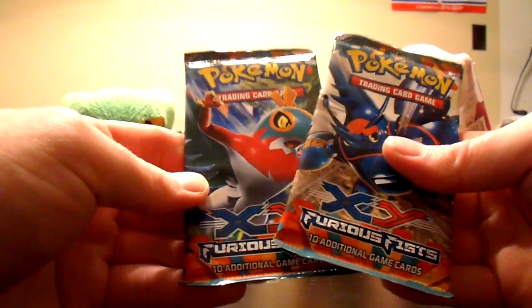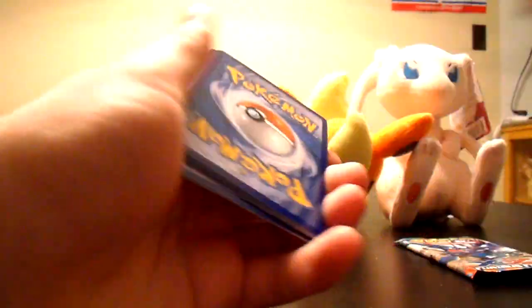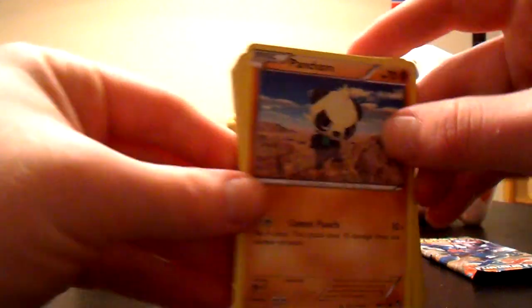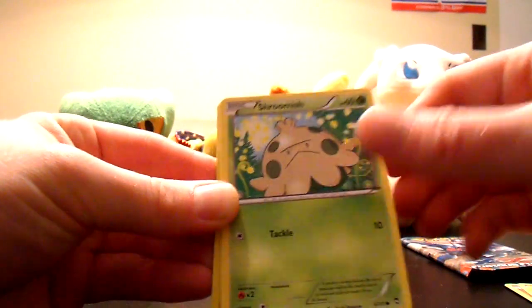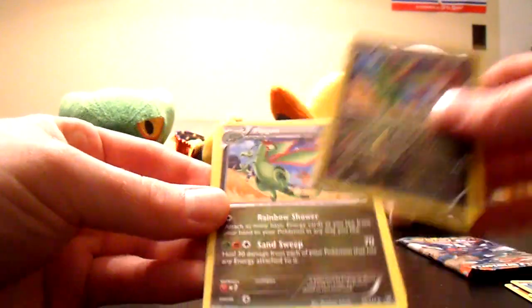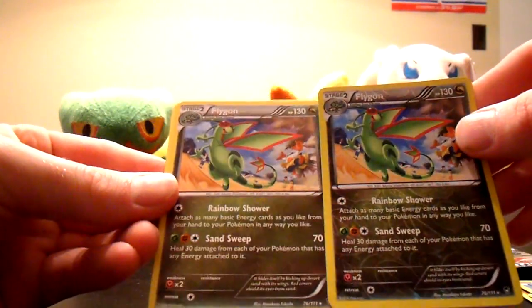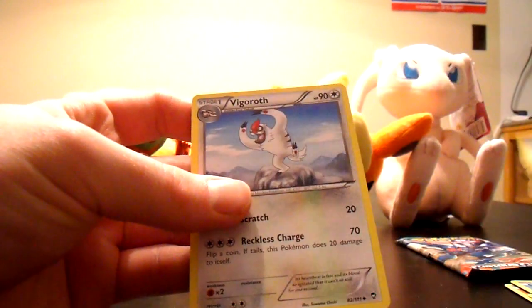Two more packs now — Furious Fist. All these F-words, but not that F-word. There's a children's channel, come on now. Pancham, Torchic, Clefairy, Shroomish, Clauncher. Flygon Reverse — very nice Dragon-type — and regular Flygon. That happens every now and then. Make a little Flygon Army. Clefable, Jaw Fossil, and Vigoroth.